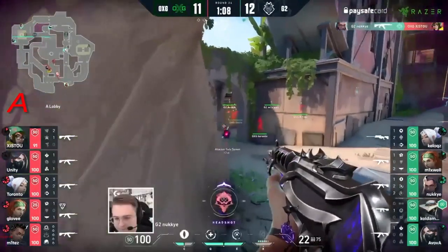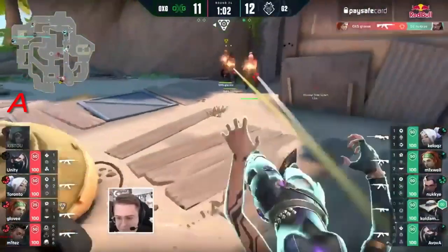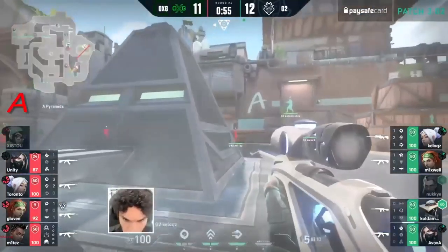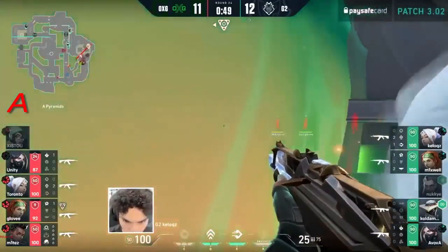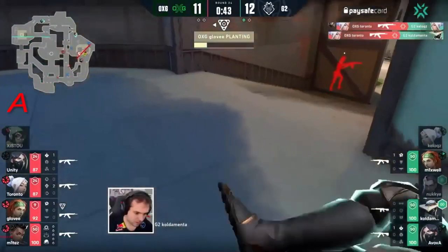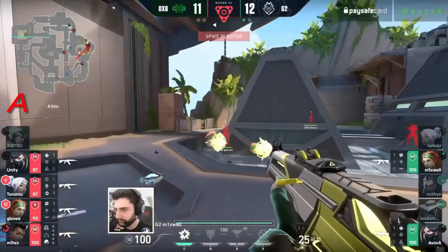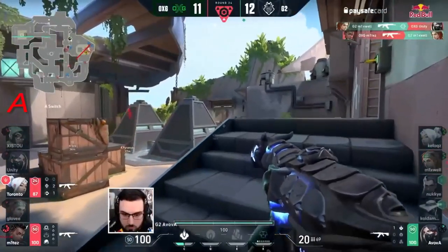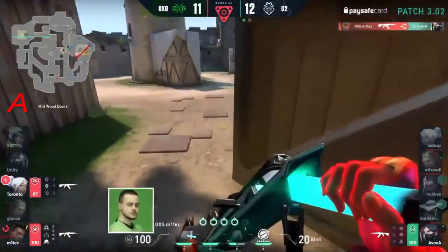This player is going to be first up — one of the heavy fraggers for the squad. One early, spins out wide. Dismiss around the corner, tailwind to try and take the challenge, continues the spray. Nearly there — they take Nuki down but the momentum shifts. They move back over towards the A site. Kellogg's not going to be taken down just yet. First shot on the Operator, drops the Cloudburst to play a little safer. OXG moving onto the site — Kellogg's falls as Toronto takes control. Coldimenta drops down but no luck. Mixwell moves through as well, two players on the retake. Drops the Seekers, spots the Seeker as well, looks for more towards main — finds two.